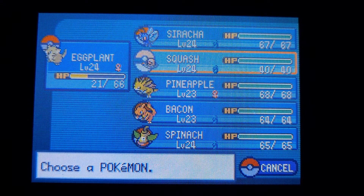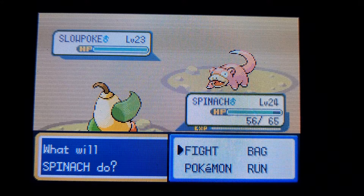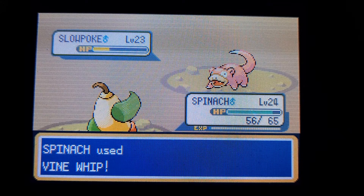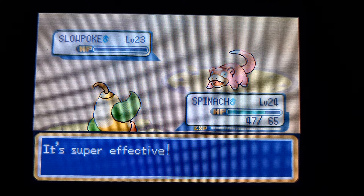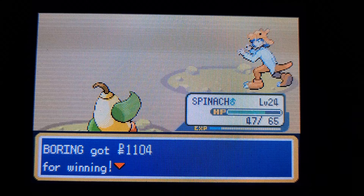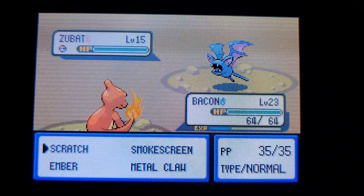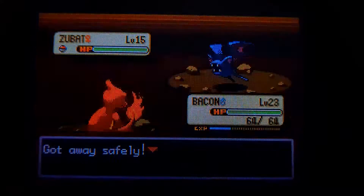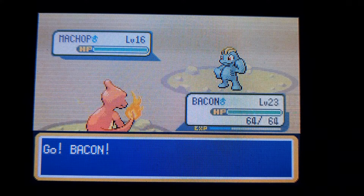Got a Slowpoke to deal with, which is Water type — one of the few types I'm not really strong against. Specifically Water/Psychic is a really bad combo. Luckily I don't think it'll know a strong psychic move yet — as always, rely on Spinach to clean up the trash. We already caught this Pokémon — our old buddy. Another encounter — do we get it? Yep! Our encounter for Rock Tunnel is going to be Machop.